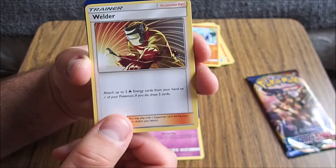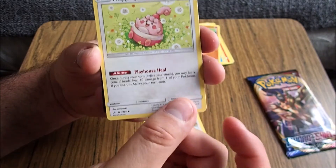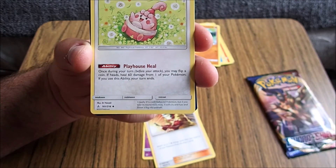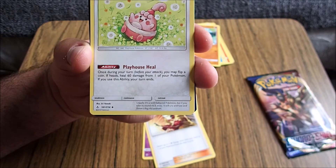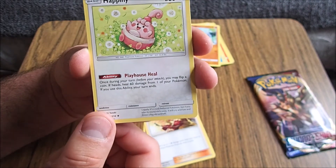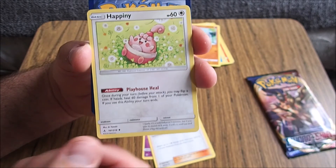Welder. Attach up to two fire energy from your hand to one of your Pokémon. Happini! It's a playhouse Pokémon. Usually it's a well-behaved Pokémon, but if you take its round rock away, it will cry and fuss and throw a big old tantrum. That is actually a really powerful attack ability. Once during your turn before you attack, you may flip a coin — if heads, heal 60 damage from one of your Pokémon. That's really powerful.